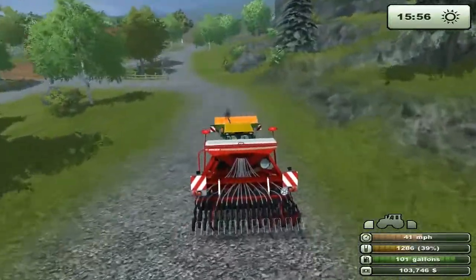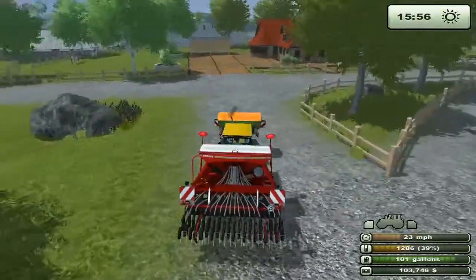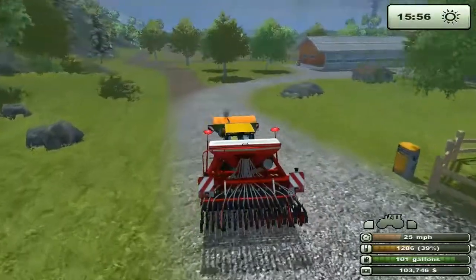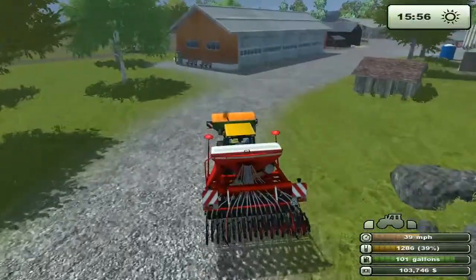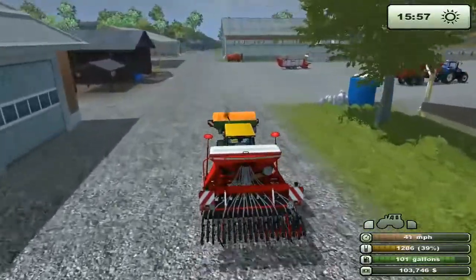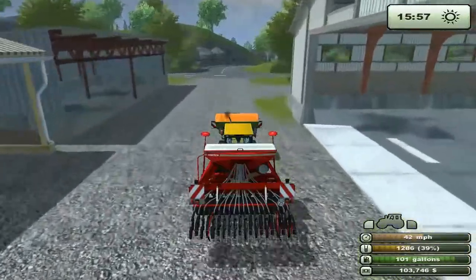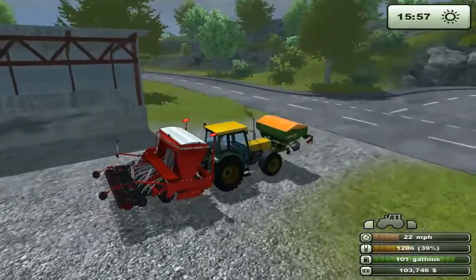We'll buy that field with the money after we harvest — next time we should have enough to buy it. It's funny, you get all these decisions. There's no sure way to do it. I think if we can seed quicker, we can harvest quicker, we can plant more fields, we can make more money, and then buy the land. This seeder right now is our weak spot.